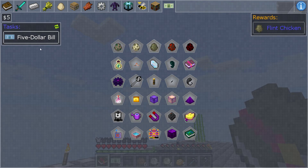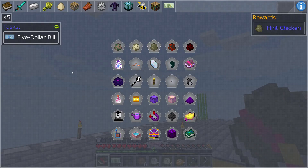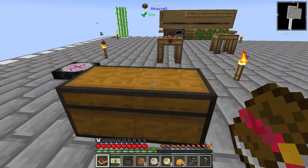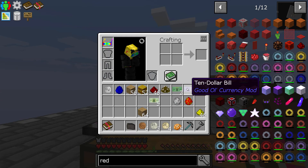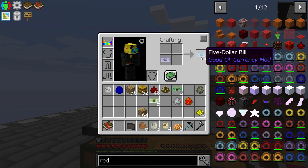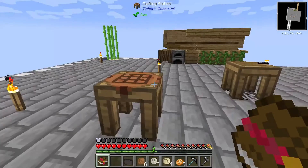Why is it — why is it? Sand chicken for five dollars. Does it need a five dollar bill? Is that what its problem is? So we have a ten dollar bill here, two five dollar bills. Well, that's just stupid.